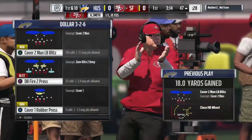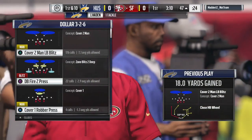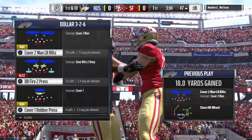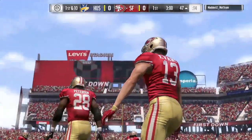It's very simple. You press the R2 button on PlayStation 4, or if you're on Xbox One, you hold the right trigger, and that will bring up the icon to be able to see if they're actually running or passing. It's as simple as that. You want to make sure that you're careful because they can actually fake you out as well.